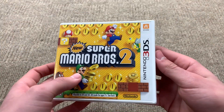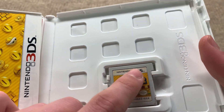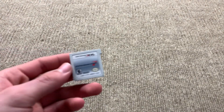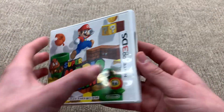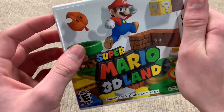New Super Mario Bros. 2 — complete in box, although it is a little yellowed on the label, but still works completely fine. And we've got Mario Kart 7, very fun game, complete in box. Super Mario 3D Land — also a very fun game.